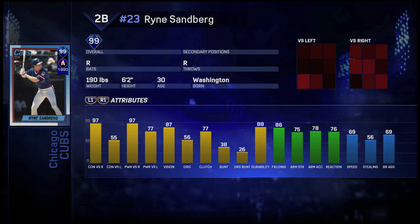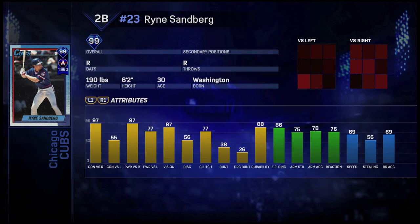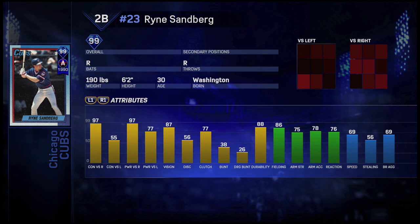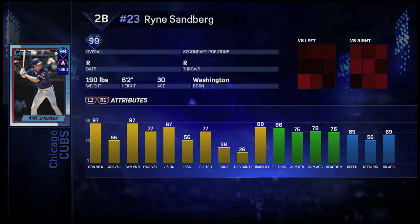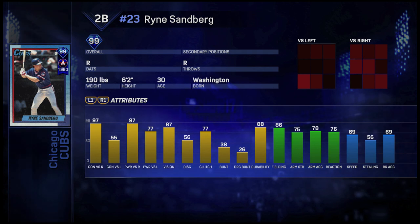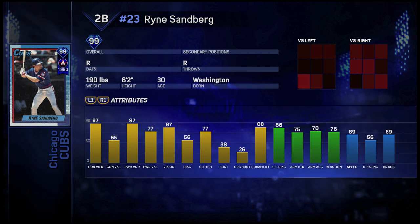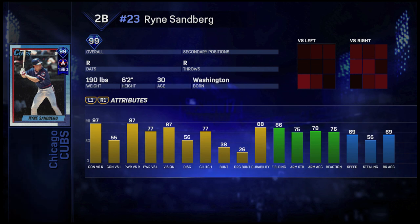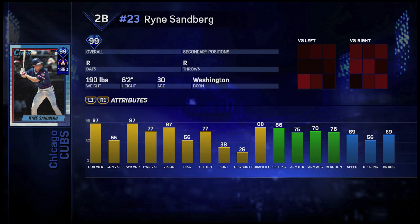Then we have the 99 overall Ryan Sandberg all-star version from 1990. He has 97 contact versus righties, 55 versus lefties, 97 power versus righties, 77 versus lefties, 87 vision, 86 fielding, 75 arm strength, 76 reaction, and 69 speed. His contact and power versus righties are very good, and with that vision he'll be solid versus righties. The big concern is his numbers versus lefties — 55 contact is pretty low. The rating may be inflated because second basemen are rated higher than other positions in this game.